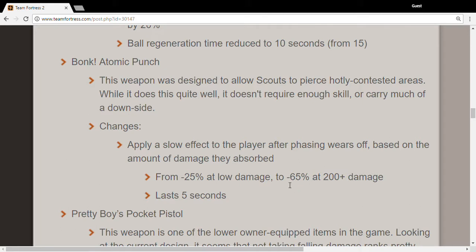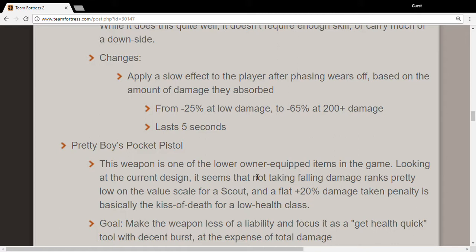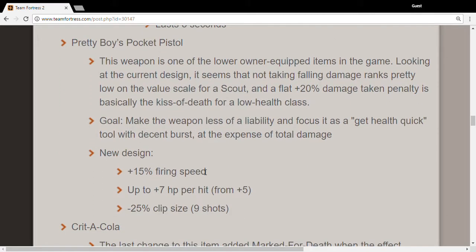The slowdown only lasts for 5 seconds compared to the previous 8 seconds, so that's somewhat bad. Winger's Pocket Pistol gets a 15% firing speed increase, which is new.